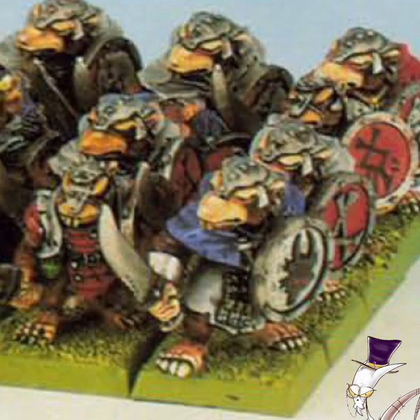Clan Rats are the mainstay of the Skaven warriors, drawn up in their hundreds to form vast chittering hordes who overrun their foes in sheer numbers. Still, they are all quite ill-disciplined and cowardly, and while in a pack they are fanatically overconfident, when things start not going their way they will quickly turn and try to save their own hide. They were 6 points a model, with a minimum of 5 models and no maximum — pretty standard for Skaven, bar some select units.